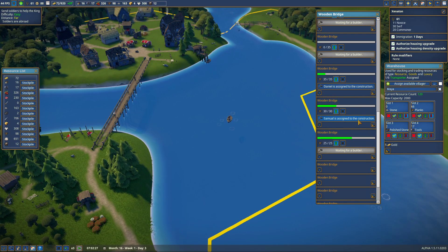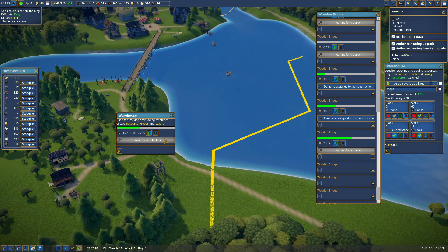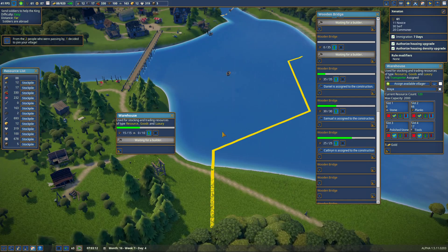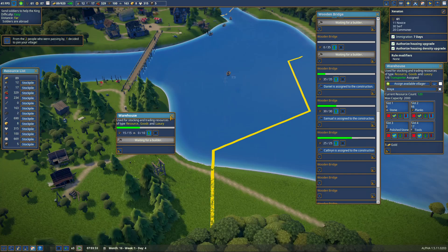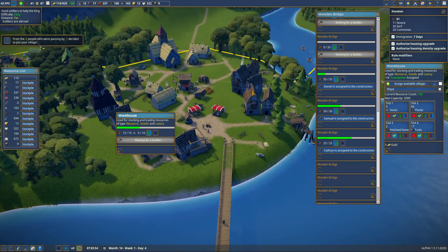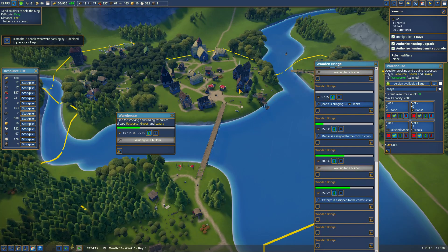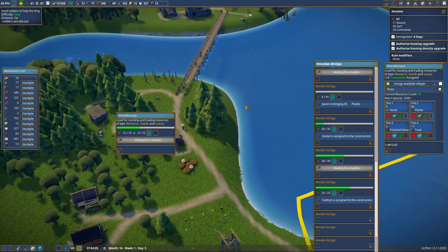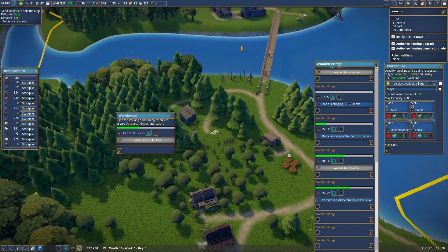They're working on that bridge, going to town over there. This building never got finished — it needs to get finished. We finally got a new person — that means I can put berries in this market over here. It's funny that I was having such a problem with too many immigrants and now I don't have enough.